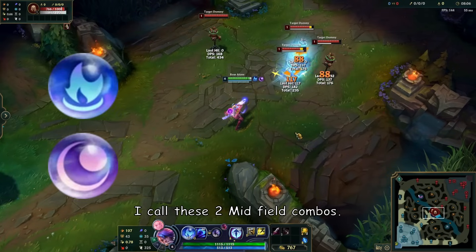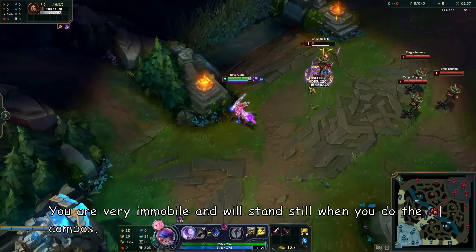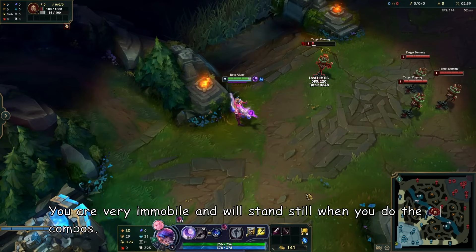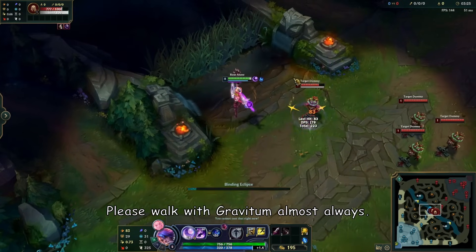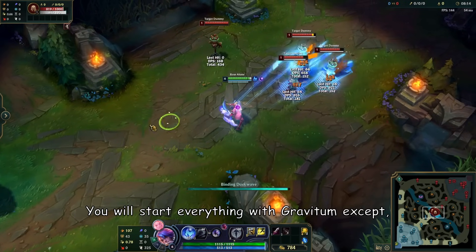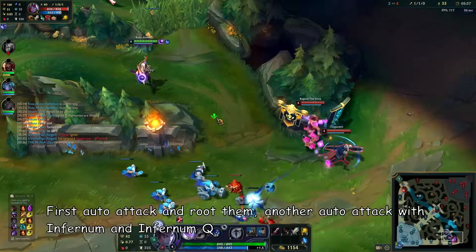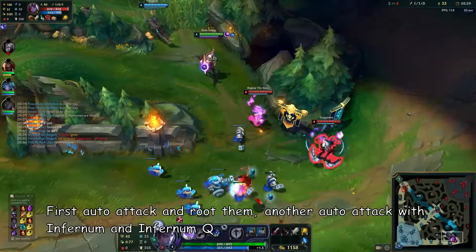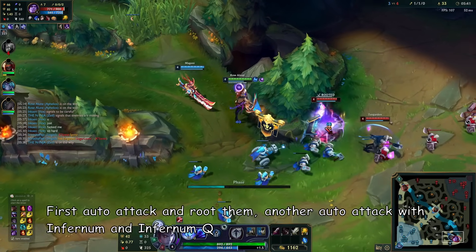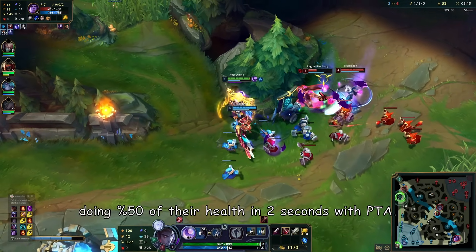I call Gravitum and Infernum the midfield combo duo. Imagine you are very immobile but have super weapons. Please walk with Gravitum almost always. You will start everything with Gravitum except when multiple targets are marked with Gravitum Q — root them for your team. Other than that, always start with Gravitum: auto attack and root them, then another auto attack with Infernum and Infernum Q.